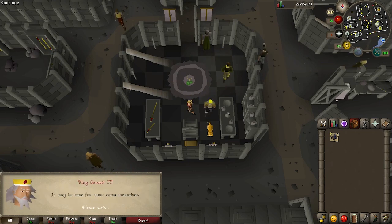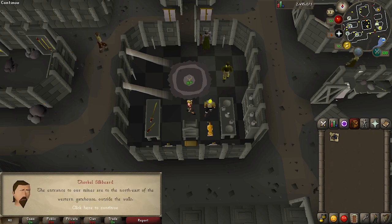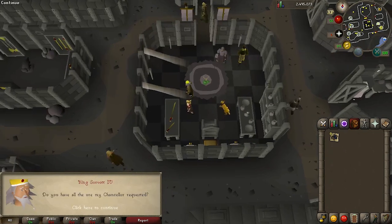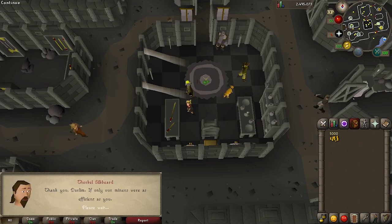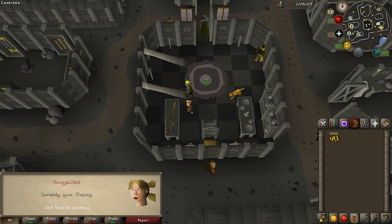Okay, now the cat is happy and we can proceed. It turns out some mining traders arrived on the island and they haven't received their ore yet, so we have to volunteer to get some. You should already have it in your inventory, but if you grabbed the wrong ones there's a bank just to the southeast. Talk to the king again and he'll pay you for the ores — 5k coins for six mithril ore, not too bad.